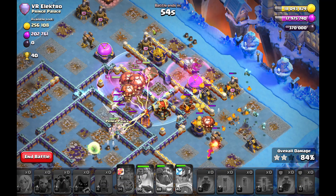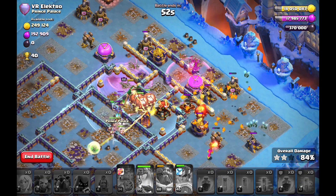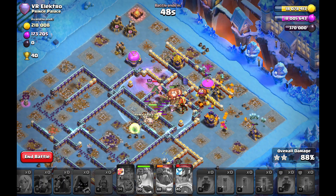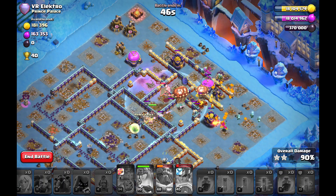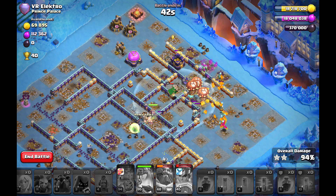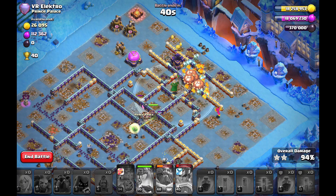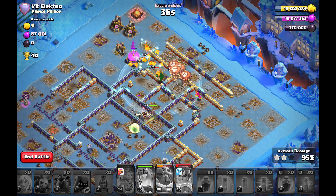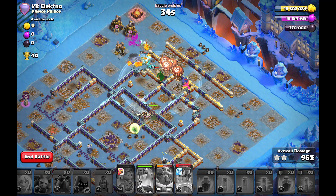Together with the freeze spells, it should be fine. Balloons outside clearing out the air defense — and that's the next triple. The town hall charge worked. The Lalo wasn't as clean as I'd like against the well-placed tornado trap, but it doesn't make a difference at the end of the day.